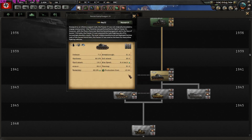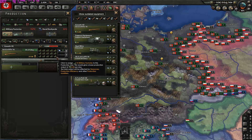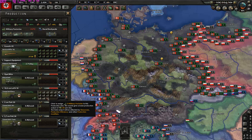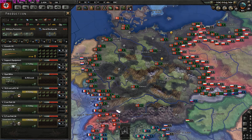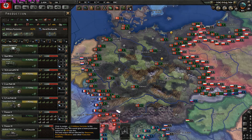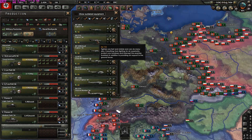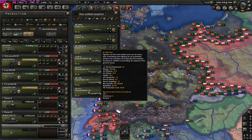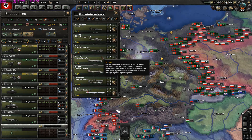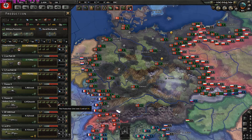Let's get Panzer IV tanks — we have a boost on that. Our army isn't equipped so we need to equip ourselves. Let's get small arms, support equipment, motorized, artillery, anti-tank, anti-air. Let's also get medium tanks and anti-tanks. We have BF 109s and the Emil — let's get the Evil One, that's a new one. Let's also get the Junker 87G. The air set is completely reworked.